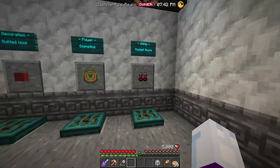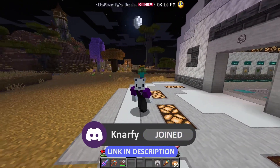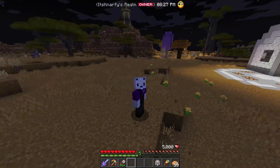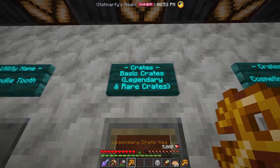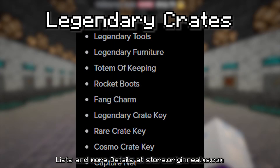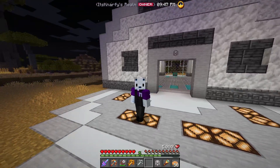Speaking of legendary crates — that's the next topic. There are three types of crates: basic crates (legendary and rare), cosmetic crates, and event crates. You can see a list of what you can get from rare and legendary crate keys, available on the store at store.originrealms.com. Let's start by opening the rare key. You just hold the key in your hand and right click — it gets you into the crate animation. It's beautiful with music and fun sound effects.